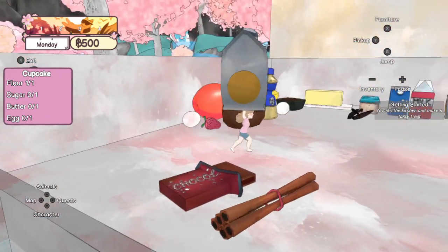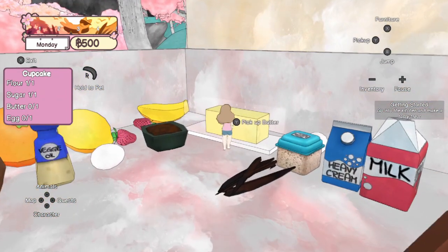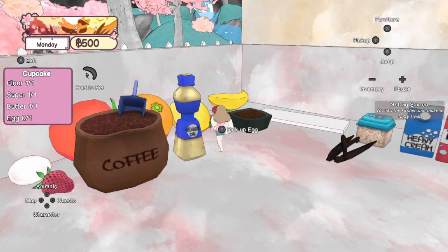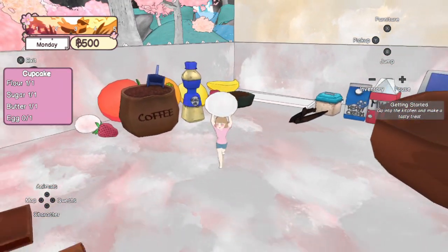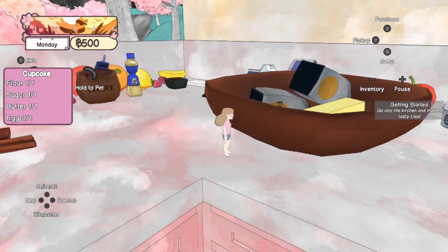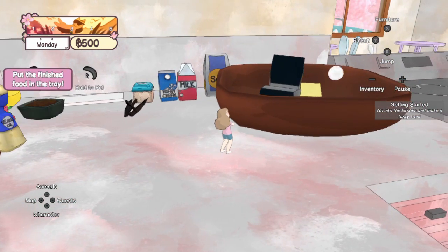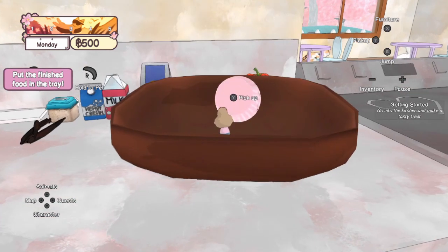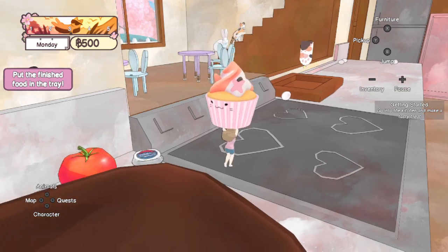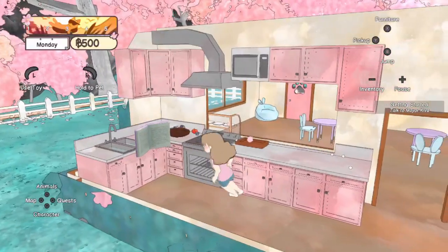We need the sugar next — there we go. Here's the butter. My character is super strong! And lastly we need an egg. Oh no, I lost my egg! Quick, let's grab another one. And it just turns into a cupcake — oh my gosh, what is this game, it's so weird! I love it. And magically, I'm big again — I kind of miss being small now.